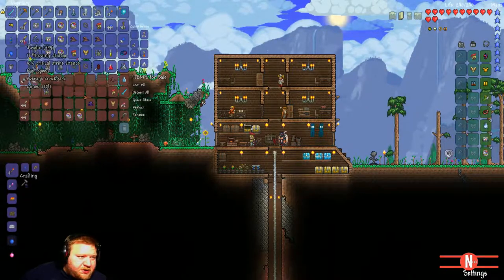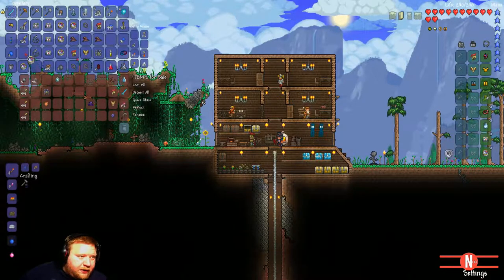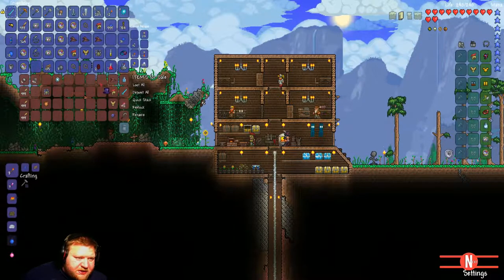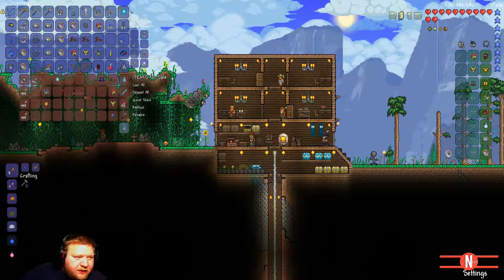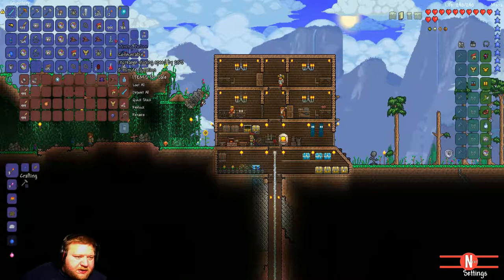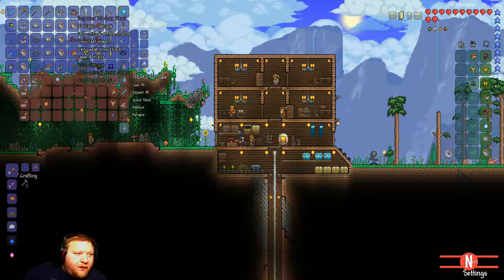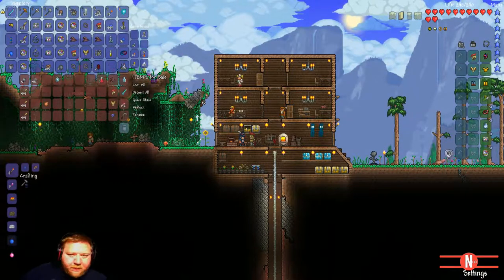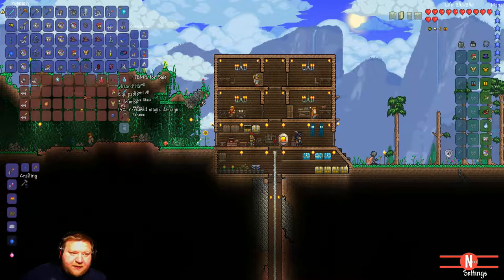I've bought the Magician's hat. Looking at magic damage - 31 magic damage versus 33 magic damage. The next time the Eye of Cthulhu tries to come and it says an eye is looking at you, we're going to go up and see if we can kill him again. Let's see what we get from selling all of these items right here.